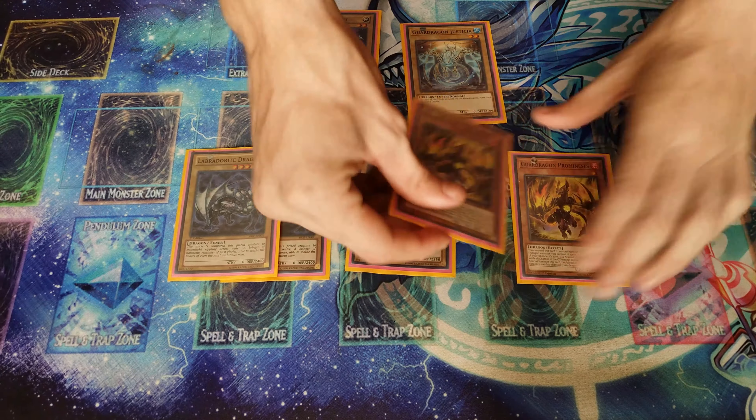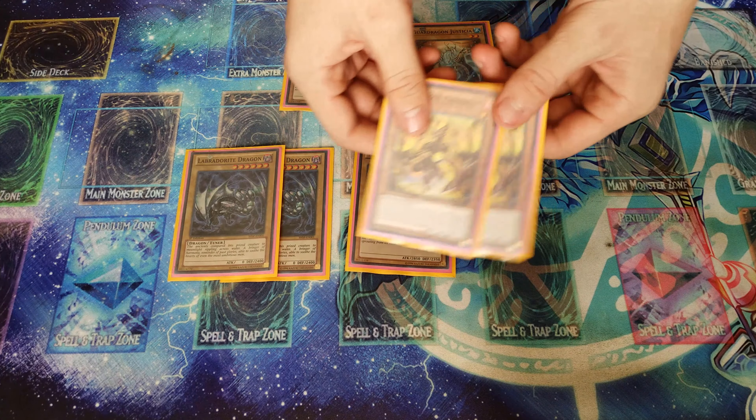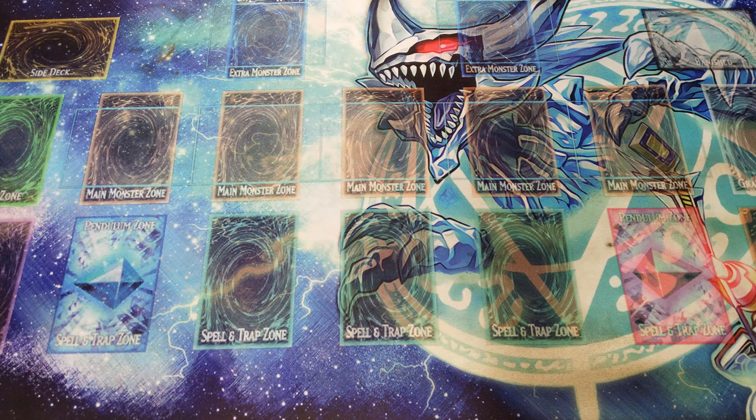Guard Dragon Promises can be special summoned with a Guard Dragon in your graveyard, or you discard it to give one of your dragons 500 attack until the end of your opponent's turn.